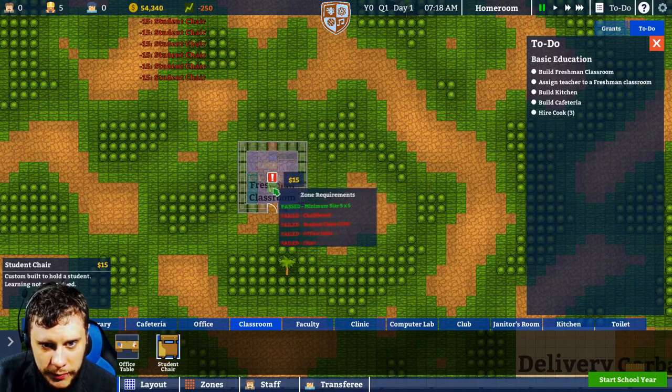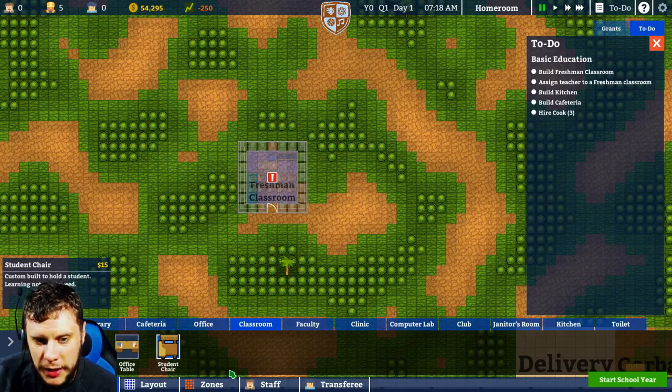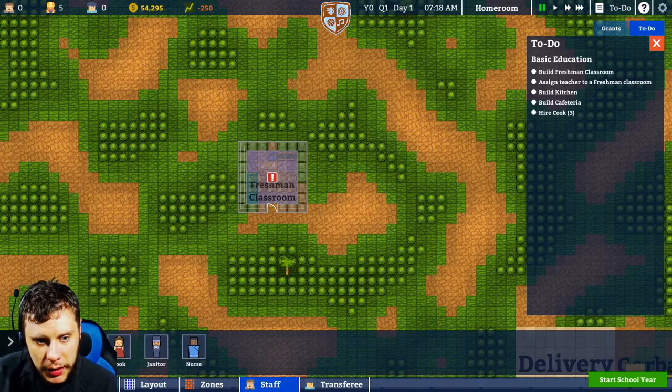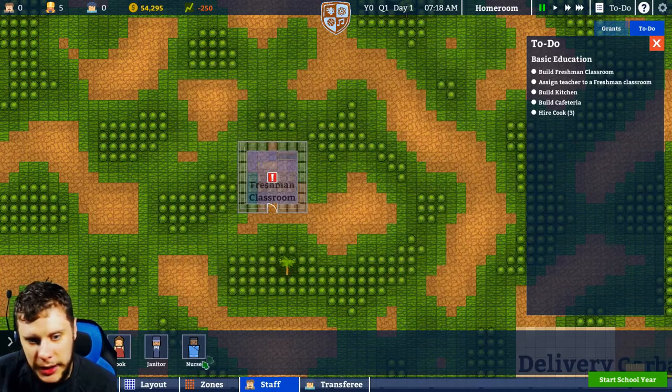No freezes yet — that's just good. So we've got to build a freshman classroom, assign a teacher to it. So staff, teacher — let's build it first actually before we do that.